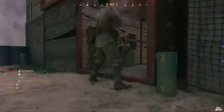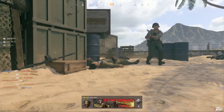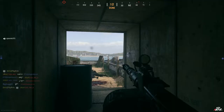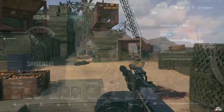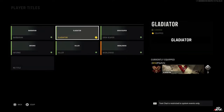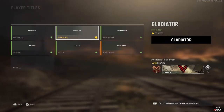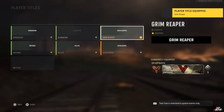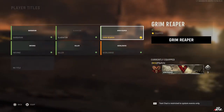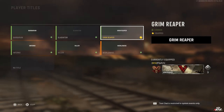Now aside from these skin customizations, we also unlock one more thing — the title reward. If you guys remember, it was called the Grim Reaper. If we head over to the barracks and then go to customization, scrolling down to player titles, you can see we have the Grim Reaper unlocked as our mastery reward. When equipped, it displays the player title in the bottom left corner of your calling card. It's nothing too special, but it's a nice addition to add a little flair to your player card. We'll go ahead and equip the Grim Reaper title.